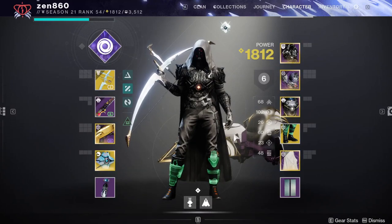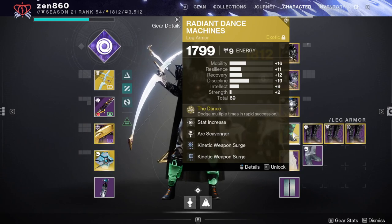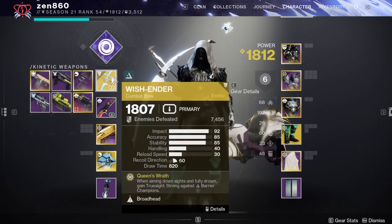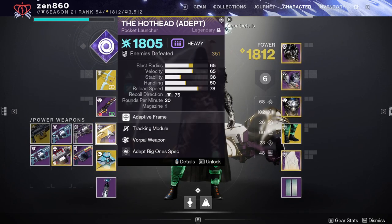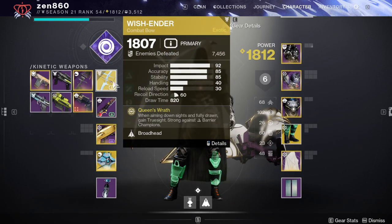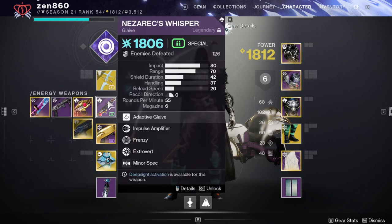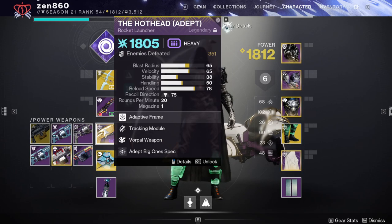For today's Lost Sector, we're going to be dealing with Unstoppable Champions. We're going to be using my Radiant Dance Machine Envoid with Wishender, a Glaive, and a Rocket. Wishender is here due to the heavy damage it does, and it has great synergy with Radiant Dance Machines. We're going to use the Glaive to stun Unstoppable Champions, and the Rocket is here for heavy damage due to the arc surge lasting all season.